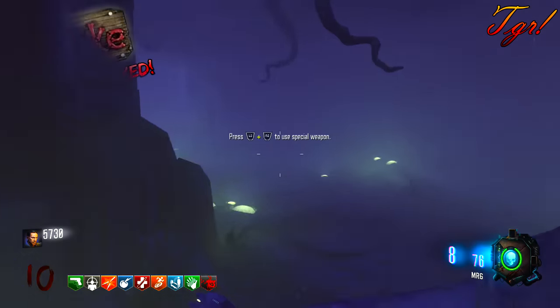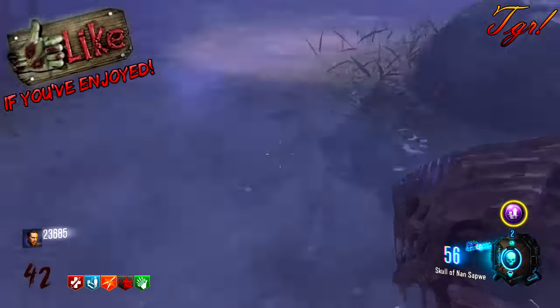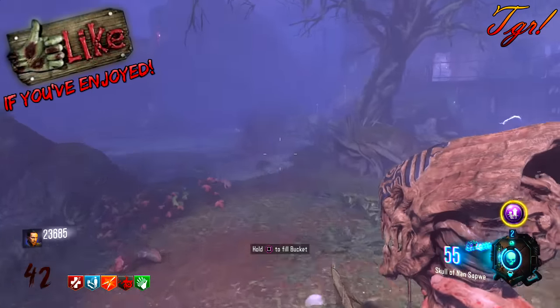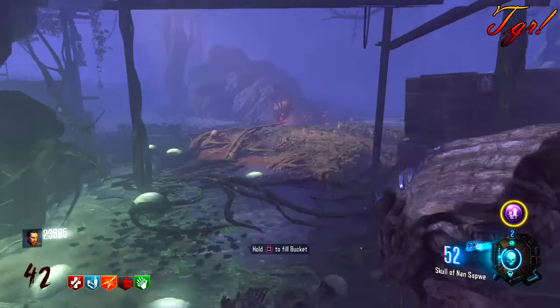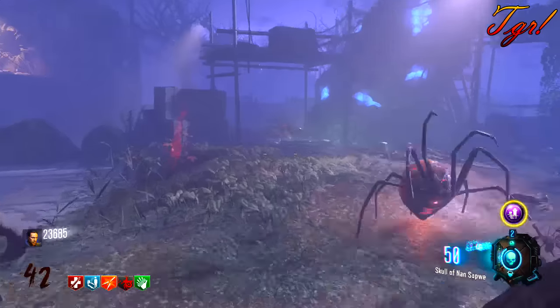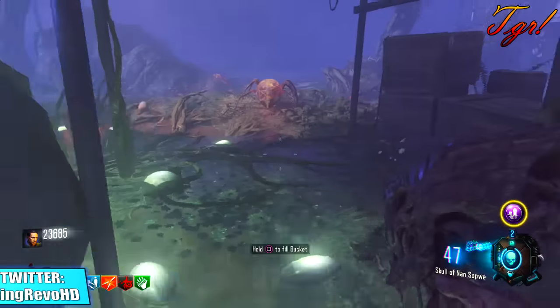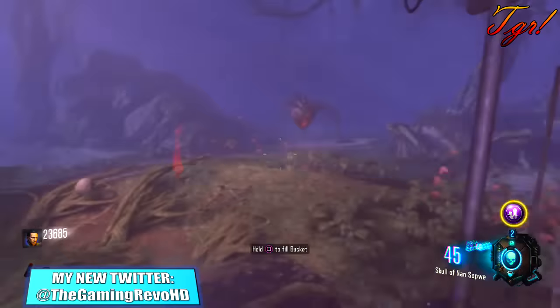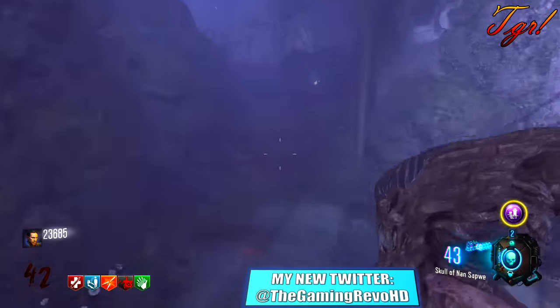Once you have the Skull of Narn Starper, you need to wait until a spider round starts. When it does, you want to start mesmerizing all of the spiders. This won't kill them — it won't really have an effect on them. To mesmerize them, press the aim down sight button, L1 or L2 on PS4. Do not press the shoot button, otherwise you will kill the spiders.